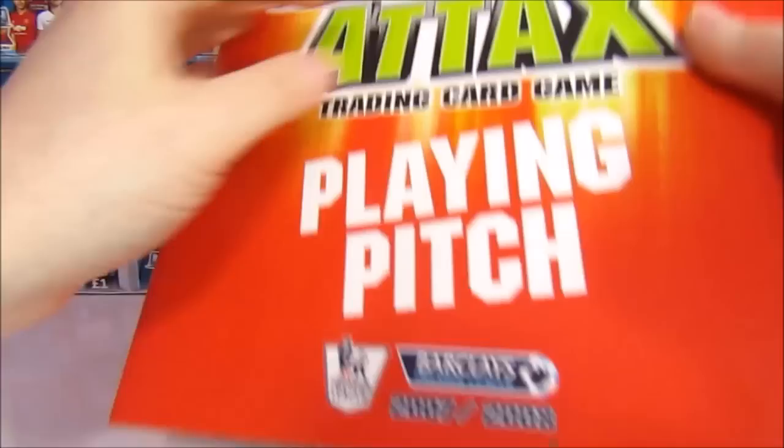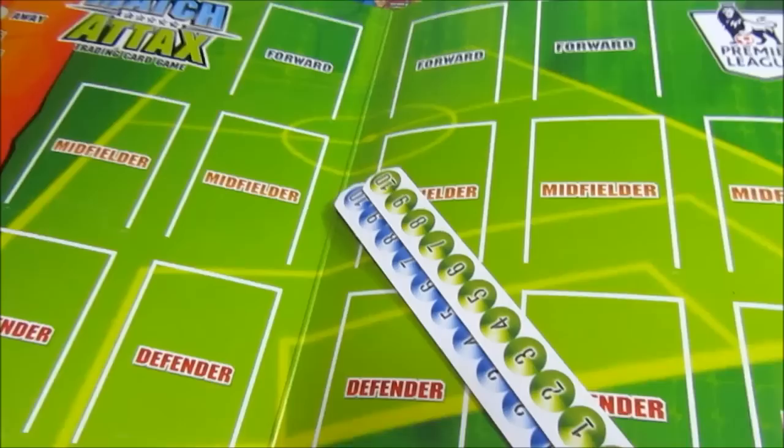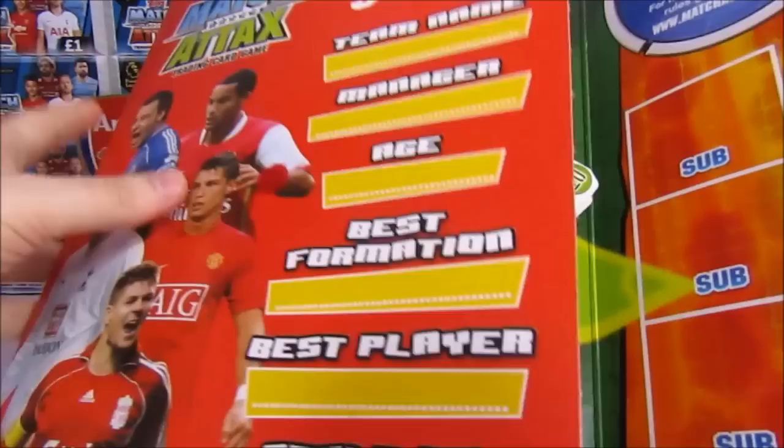Oh wow, cool! So you can put your name, the manager, your age, the best formation, the best player, and the style of play. And then your subs will go there. I like this — I like that it's cardboard. You've got counters; I'm guessing that's a score that you can put up in the home and away thing — a scoreboard. Well, this is pretty cool. And then it even tells you how to play a little bit. So we'll just put that back, it just Velcros back together. That's pretty cool.